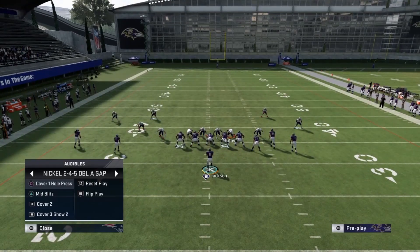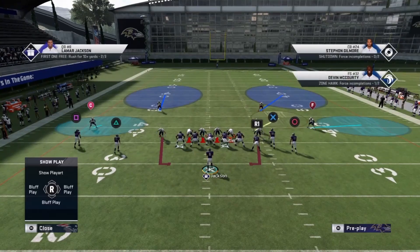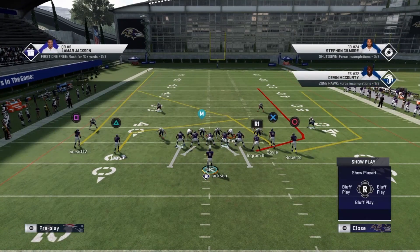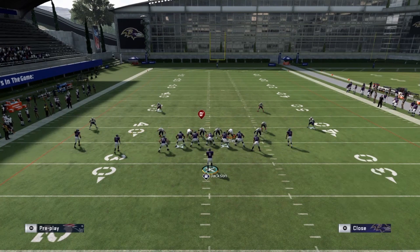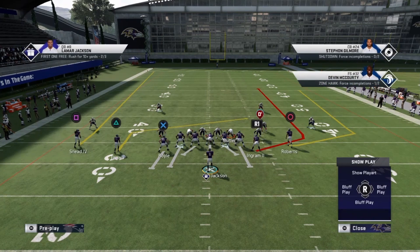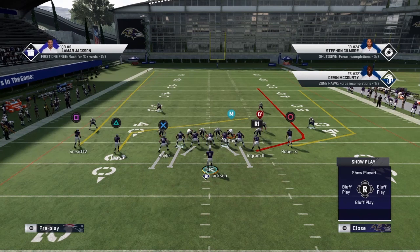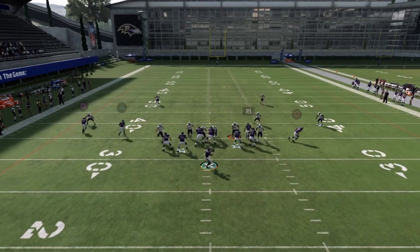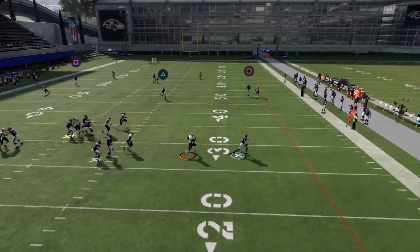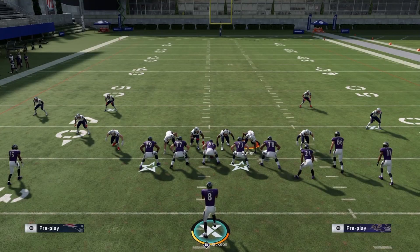I know some of y'all in the comments are gonna ask how to get out of the pocket if they're blitzing six, so let me show you. Motion the tight end over, then find their outside linebacker and double team them — even if the outside linebacker is wide out, you can still double team them. Then ID right here, and a lot of times this allows somebody on the left side to come free, which is what we want so we can run away from them. Lamar Jackson can outrun just about any lineman in the league.